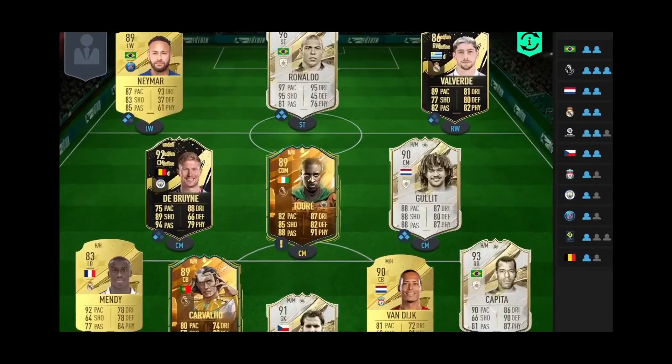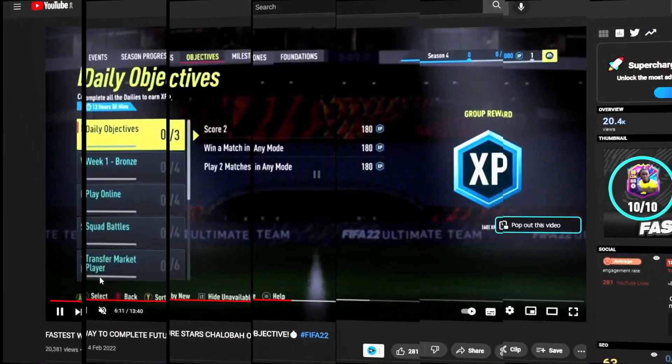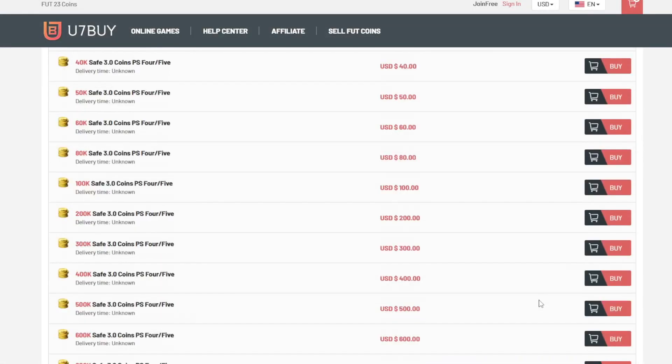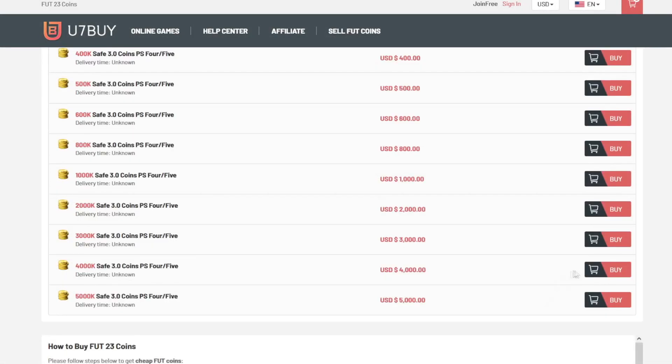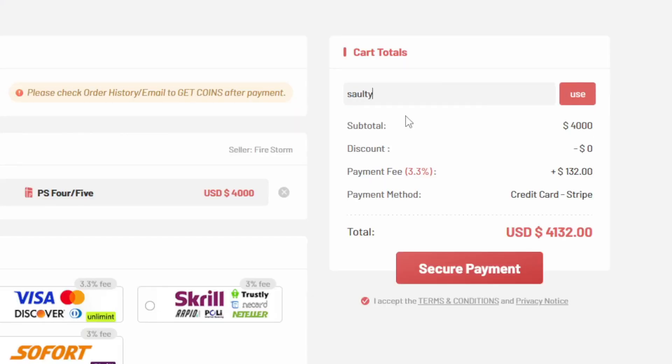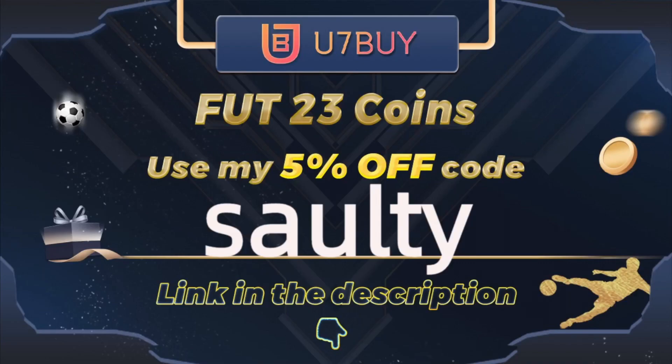So boys, if you want a team like mine on the screen right now, then I suggest you head over to the link in my description and it will take you to this page where you can select PS, Xbox, PC services and you can buy players, coins, whatever you want. You7Buy is where to go — they are the best in the market for coins and players. To save yourself a further 5% off your order, use Salty at checkout.